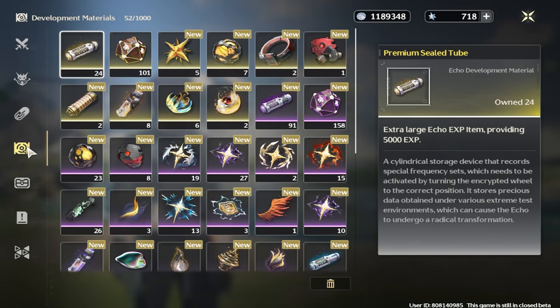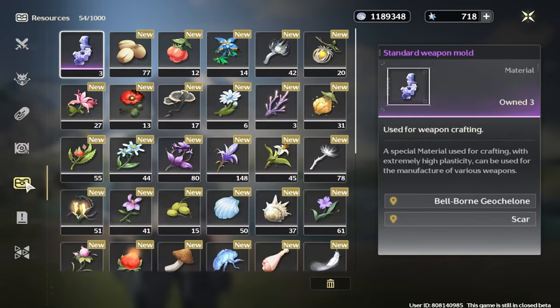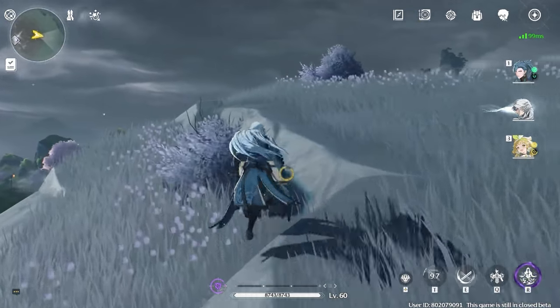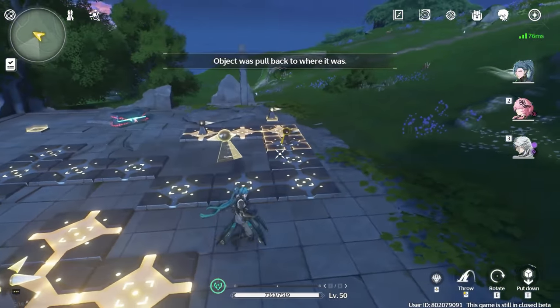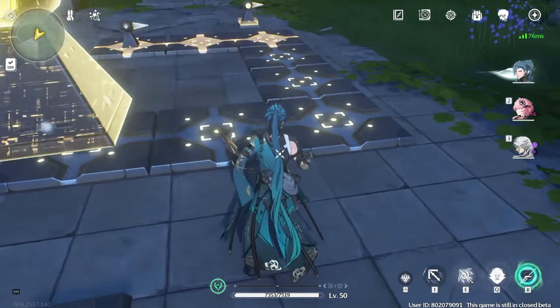When playing through the game you will want to make sure you are collecting all of the different herbs and ores. This will help you get your cooking and synthesis levels to max, which in doing so will give you 200 Asterite each for a total of 400 Asterite.